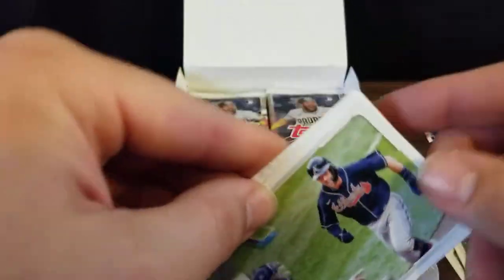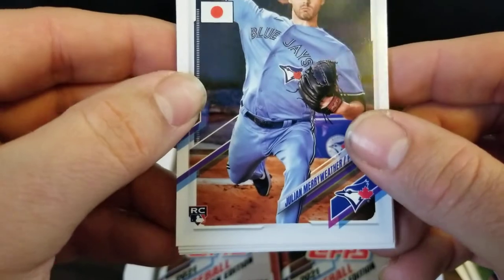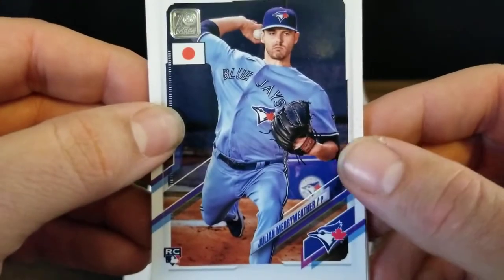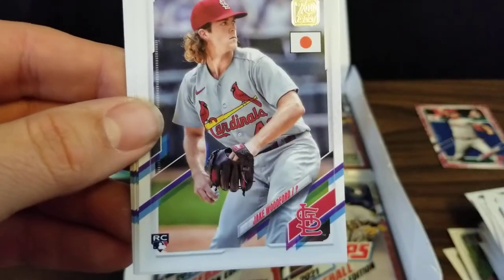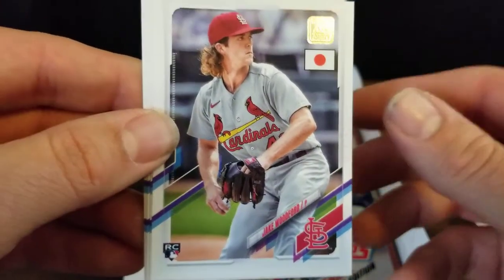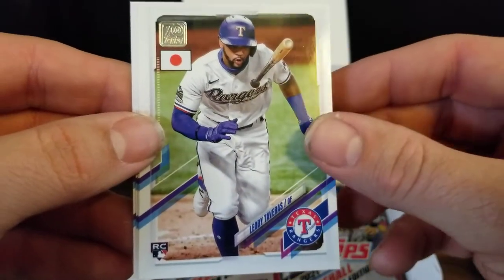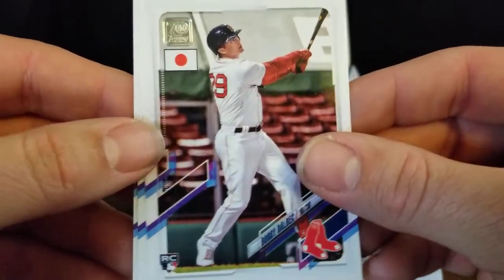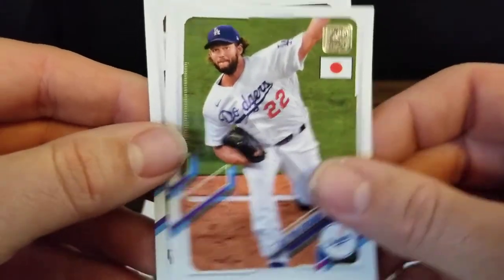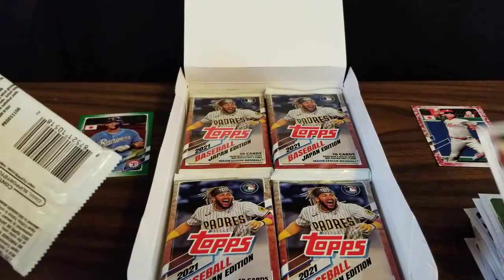Next pack — we've got a Chris Bubich rookie card, a Dansby Swanson — I pulled his autograph out of 2015 Bowman's Best, if you're interested that's in a previous video — a rookie card of Julian Merriweather, Ketel Marte, who just signed a seven-year deal to stay with the D-backs, a rookie card of Jake Woodford, Jesus Aguilar, a rookie card of Leody Taveras — who looks like somebody threw a bat at him — a rookie card of Bobby Dahlbeck, a Clayton Kershaw, and a Tyler Stevenson rookie. Make sure he doesn't swallow that gum — might miss the foul pop.